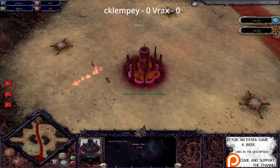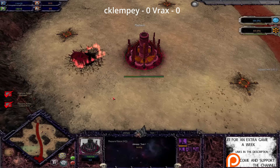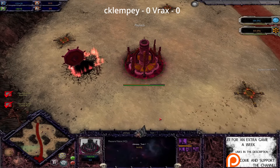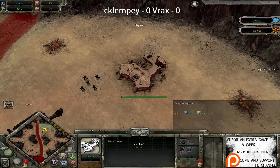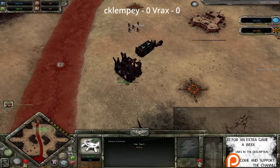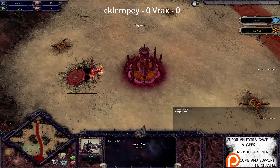Ladies and gentlemen, welcome back to the finest Dawn of War Unification Global League cast this side of East Yorkshire. Today we've got the best of three for the winners round in Group A. On the bottom left as the Emperor's Children we've got Klempe, and on the top right as the Imperial Guard we've got Vrax. Vrax opens with triple Guardsmen Squads, a Tech Priest Engine Seer, Plasma Generator and Infantry Command, whereas Klempe goes for double Pleasure Cultist Squads, a Celestial Lord, Pleasure Slave and a Possessed Conjuice.